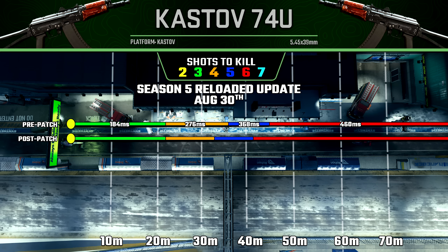Next, for the Kastov 74U, we did see a reduction to our four and five-shot kill potentials with this gun. However, our maximum damage range — our three-shot kill potential — is exactly the same as pre-patch, so it's just going to be slightly less effective as you're stretching that range out.